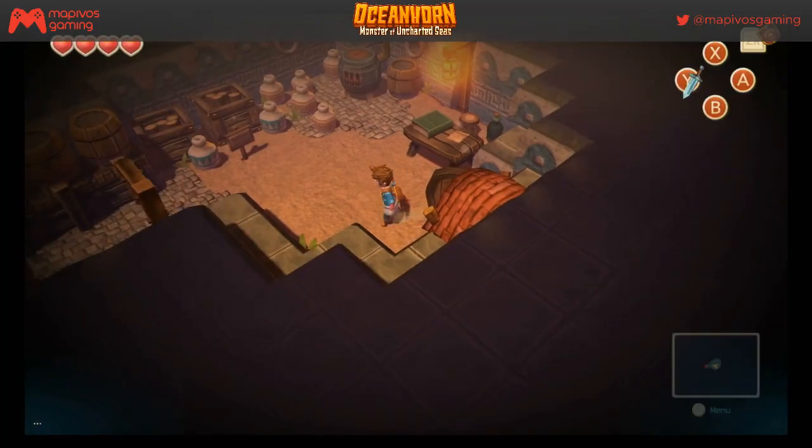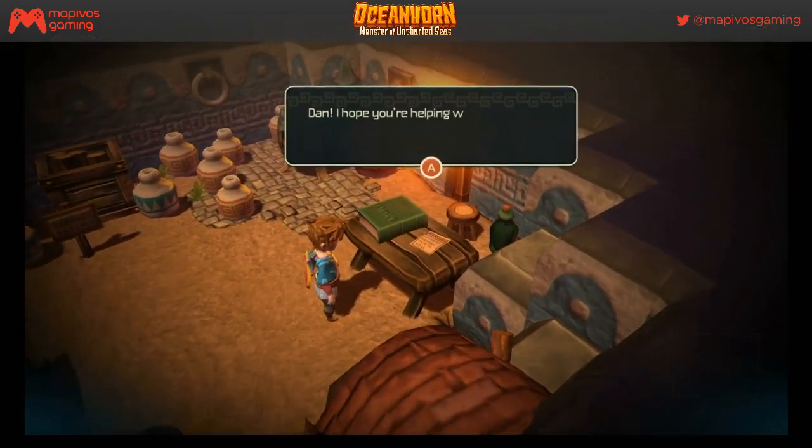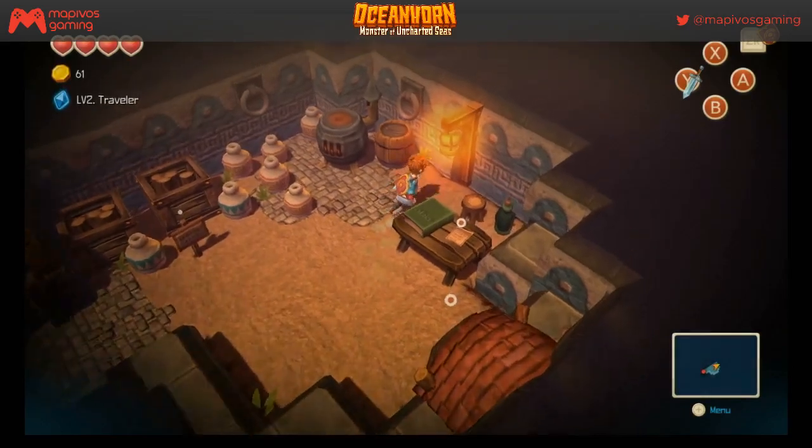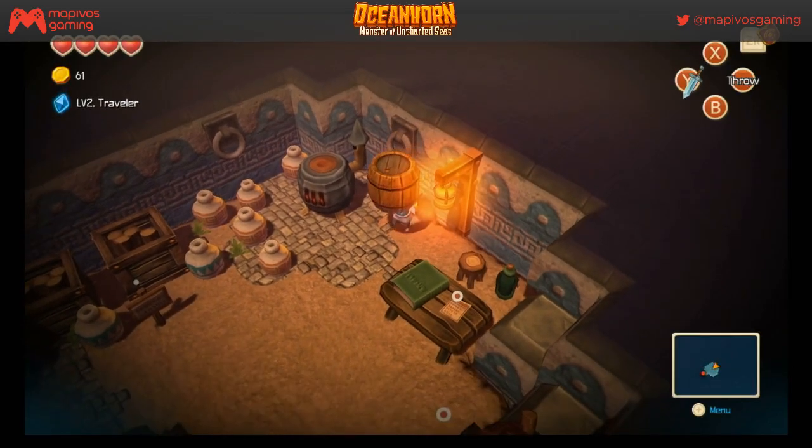Level two traveler. An NPC says: 'Dan, I hope you're helping with cargo boats. Mr. Phil is displeased — he'd heard of our rat problem. I said the only rat in my warehouse is my assistant. But when I came here I saw a fat one right next to the barrels. Deal with it.' This guy sounds like a peach.